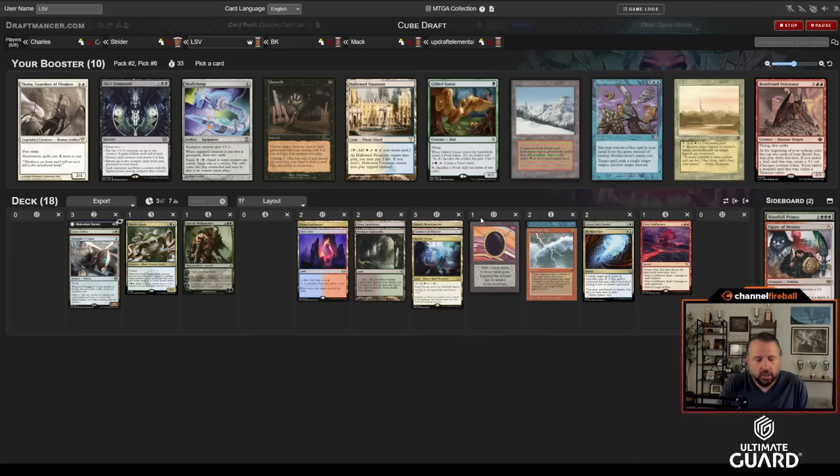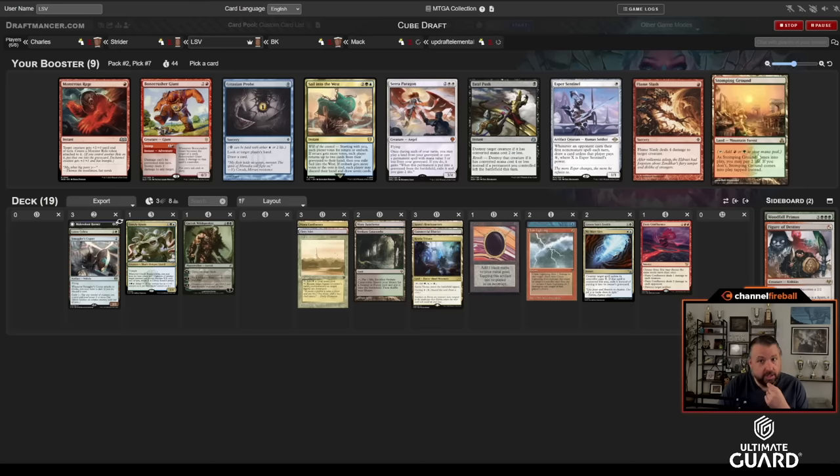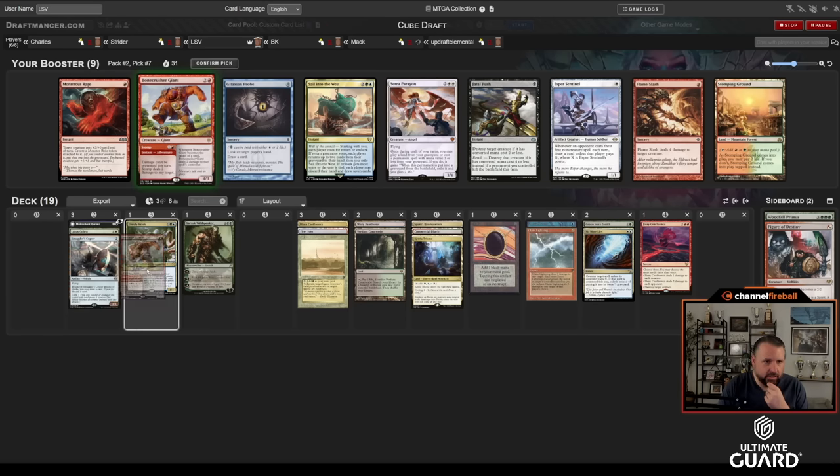Taiga would be pretty good here — Taiga makes Verdant and Misty into untapped red, which currently they're not. Hallowed Fountain is less of an issue even with that No More Lies. But Karakas is also just a really strong card. There's also Skull Clamp, which I guess is good with the Hermit, but I don't really want Skull Clamp. I think I'm just supposed to take Karakas — the upside of the card is too high. Now there's a Stomping Ground and a Probe, but I'm kind of wanting Flame Slash. There's also Bone Crusher — maybe that's even better. Let's just take Bone Crusher.